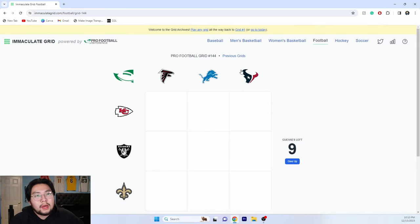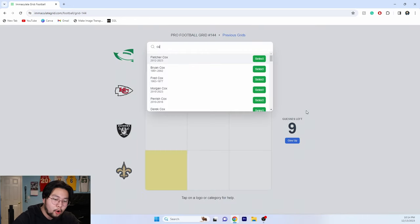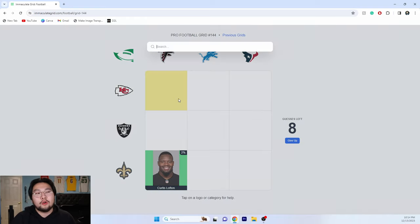Let's try one more — I'm going to do number 144, just to change it up. We've got the Falcons, which is actually my favorite team, so this should help me out. We can do Curtis Lofton — two percent, damn. Falcons and Chiefs — you can go Tony Gonzalez, right?